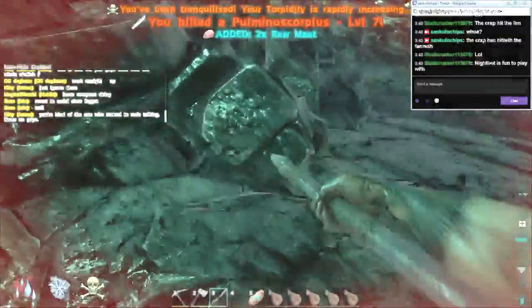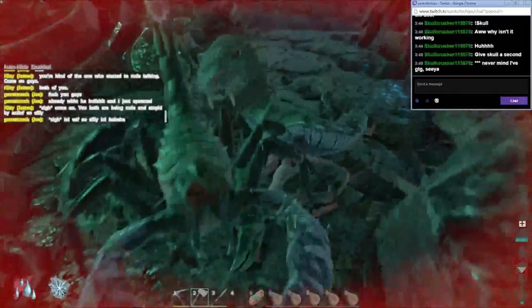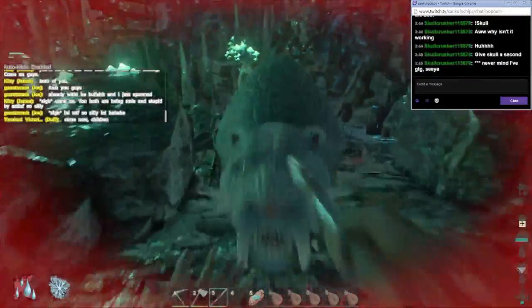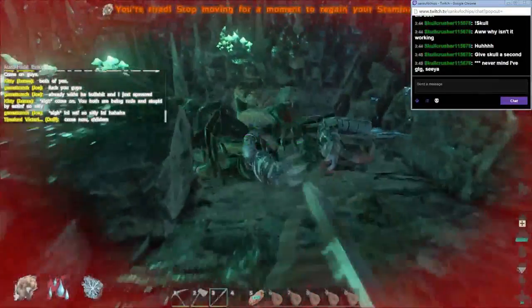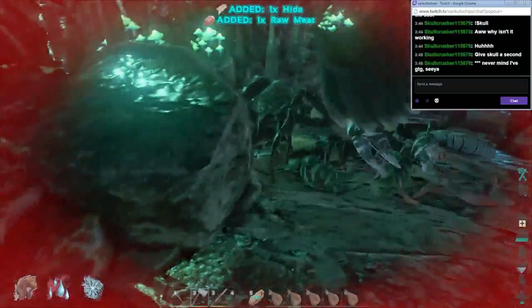You should get 150 to 200 chitin per cave run if it's full and you properly kill them with your pike and get the max number of swings with your hatchet when farming the chitin. The cave is kind of confusing — a general rule of thumb I've seen is that downhill is going deeper into the cave and uphill is exiting the cave.